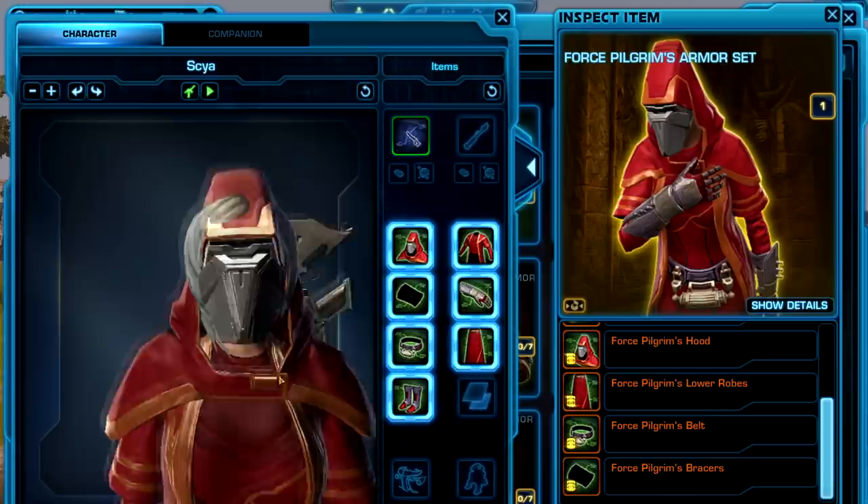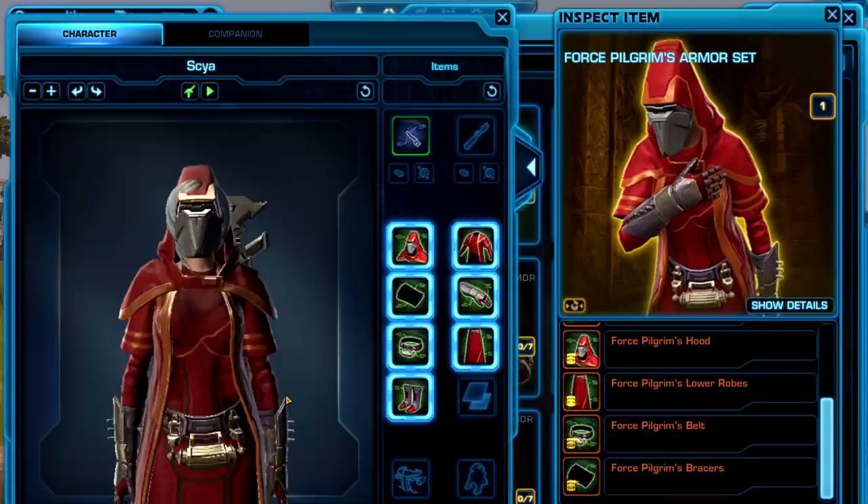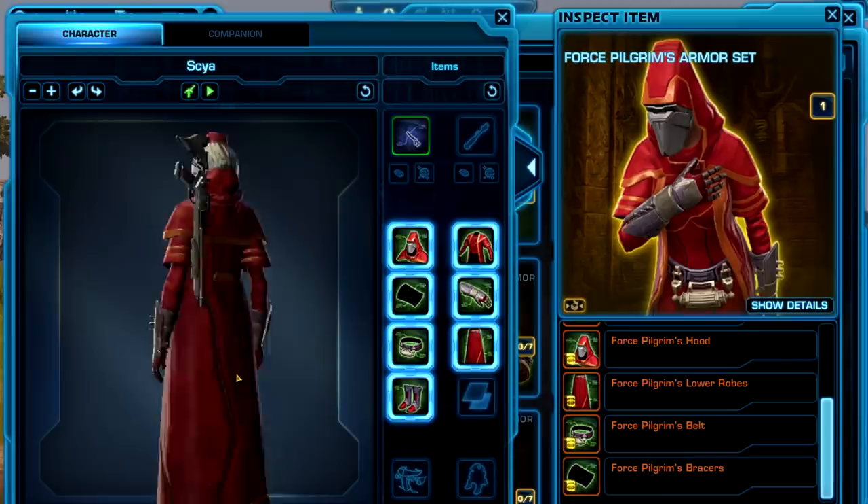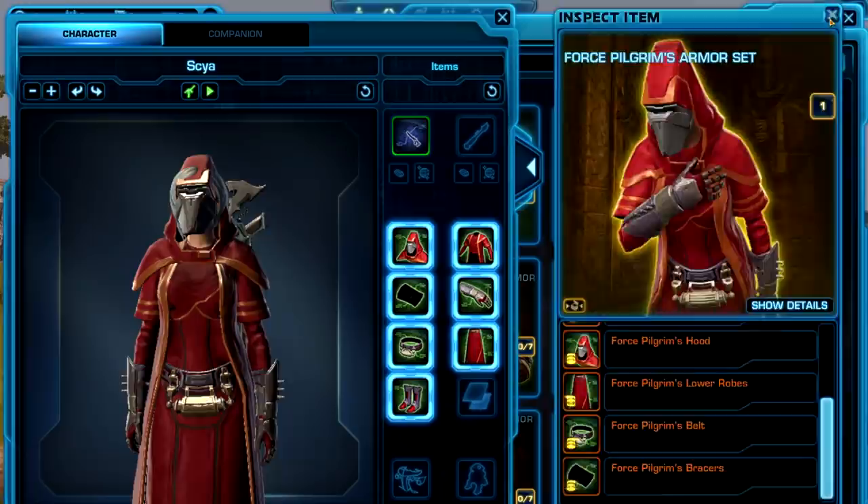Once again, we are on the test server, so my character's hair is showing through the helmet, so we don't have the best preview unfortunately. However, these robes are pretty nice — pretty different than what we've seen before. And I bet these would dye pretty well as well. So very interesting that we're seeing this as an actual armor that you can get in the game.